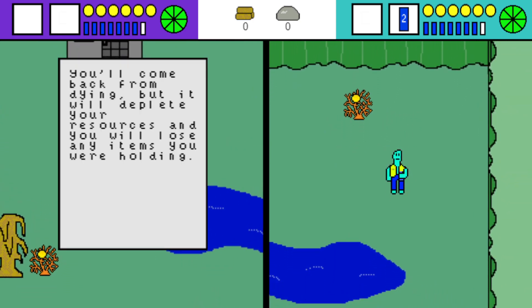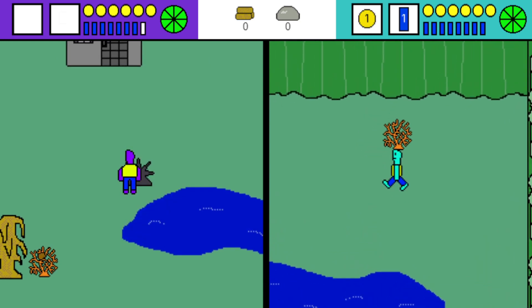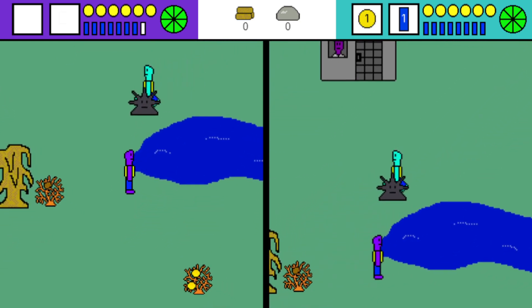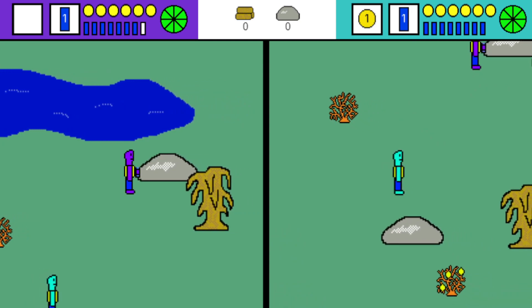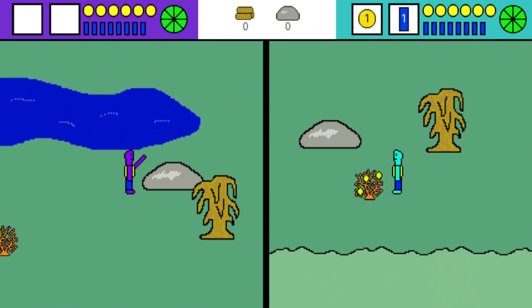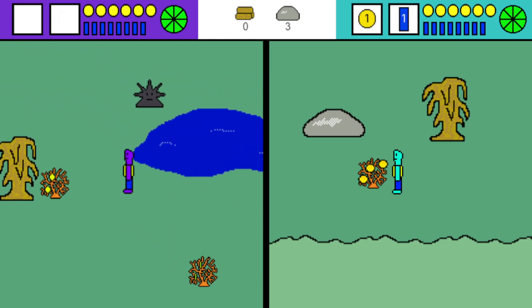'You'll come back from dying, but it will deplete your resources and you'll lose any items you're holding.' We're looking for some food here — this is a primary food source in Life of Pepe. Don't pick them when they look like lemons.